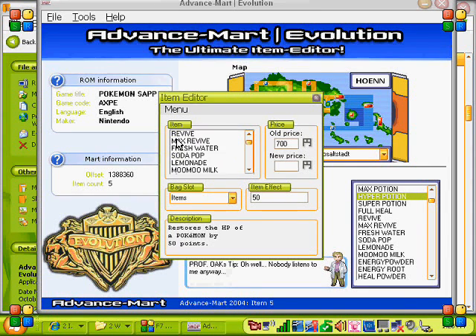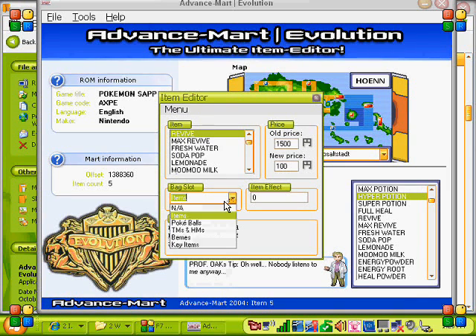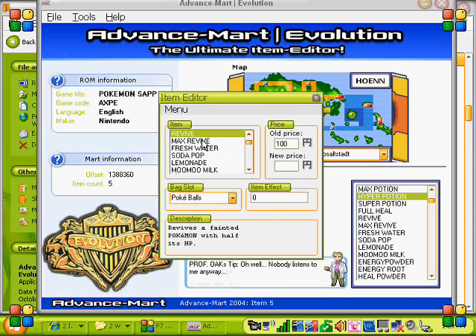You can also change the slot of the bag item you put it in. The new price is only going to be a little, and we want the bag slot to go to the Pokéball slot. Change that to the Pokéball slot. Now we're going to do max revive as well.